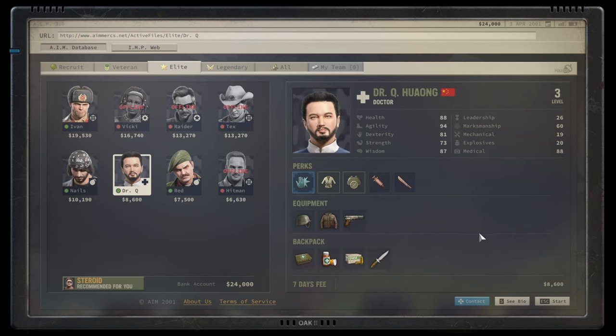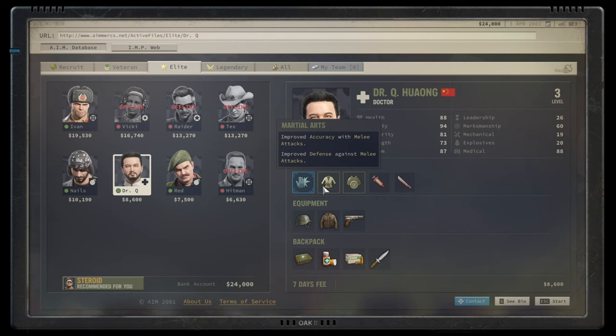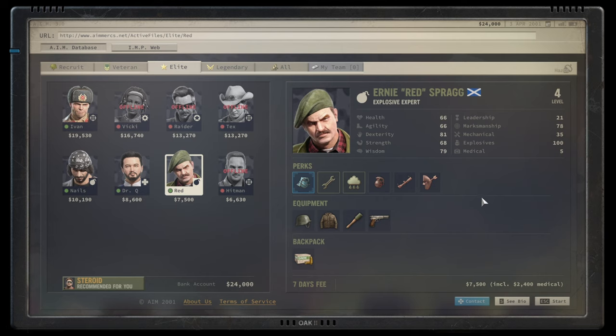Dr. Huang is one of the better doctors. His unarmed strike disables enemies with unconsciousness, with improved accuracy in melee and a couple of melee-focused skills on top. He has great physical attributes and a good medical attribute, not so good in marksmanship, but that's not needed. If you want a dedicated melee character, this is actually quite good. Exploding palm is a bit redundant if you have a machete — you're killing everything in one go anyway — and his strength could be a little higher, but the character works. Solid B tier.